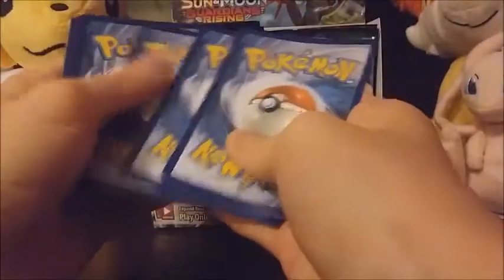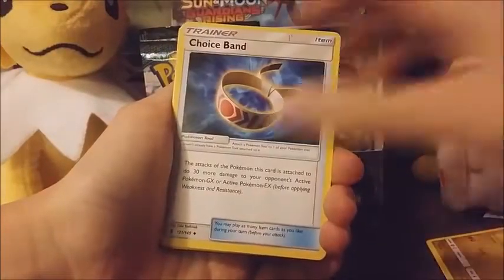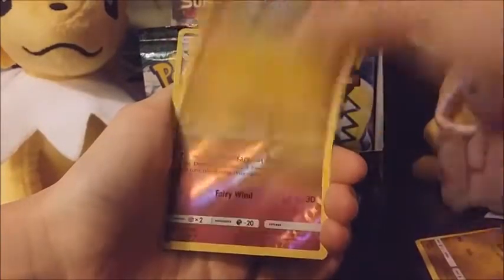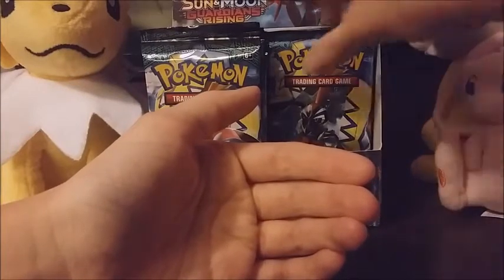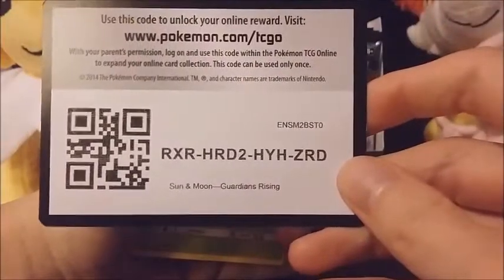They've been doing well with Sun and Moon stuff — really stepped up their game when it comes to the card art, quality and stuff. Fire energy, Vanillite, Choice Band, Alomomola, Phantom forces card, Barboach, Carvanha, Tailllow, Jangmo-o, Whimsicott reverse. And our rare is a Sharpedo. I'm gonna shove my pile over there — I'm gonna have to do a lot of cleanup when I'm done. I need to start moving a little bit faster so you don't lose interest.